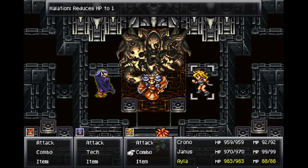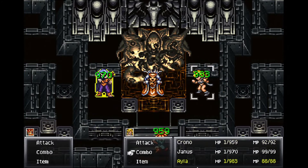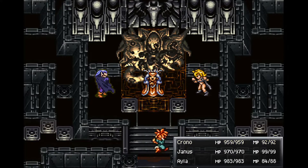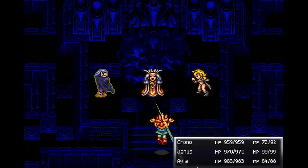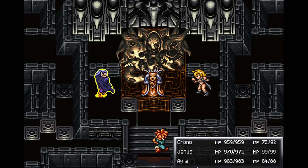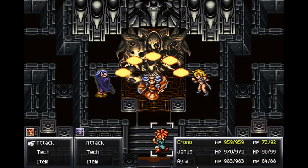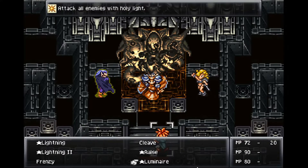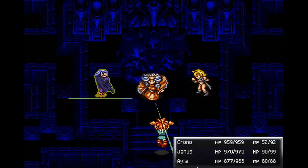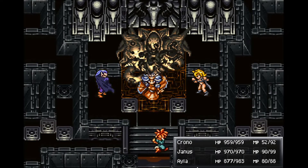Phase one - just kick her butt, but make sure you have mega elixirs on standby. Charm her. Did I steal what I needed from her? We'll go from her again. We got our mega elixir. I don't know if you can steal multiple mega elixirs - I tried but it wasn't working. Maybe I didn't have enough patience.